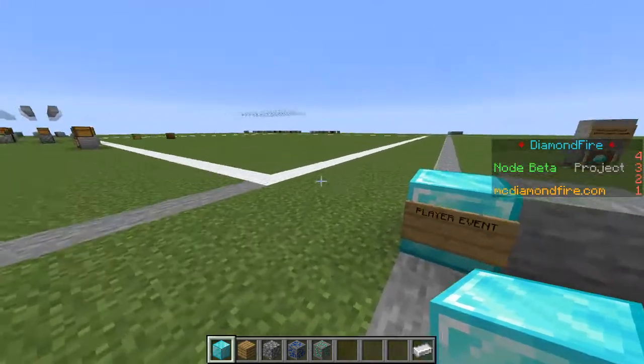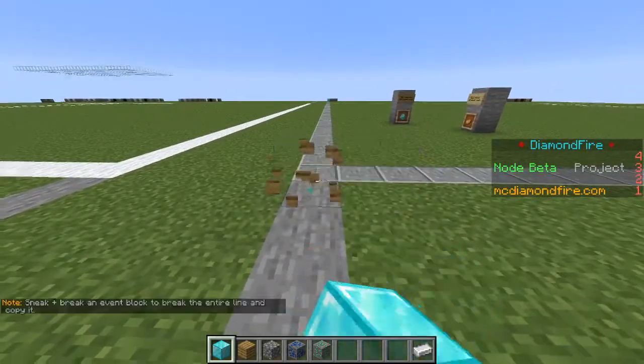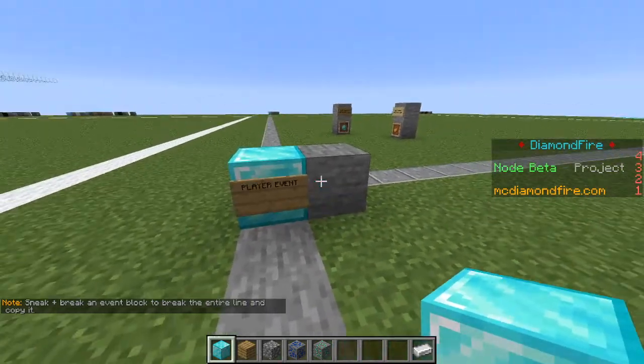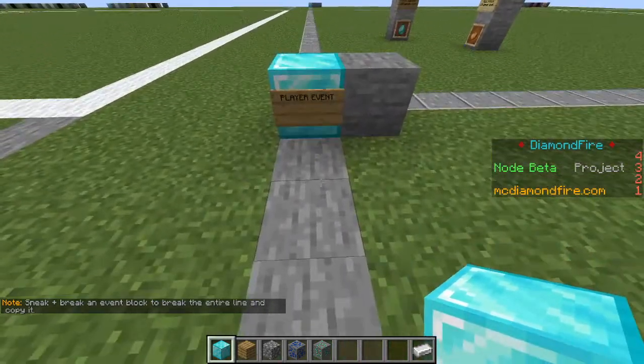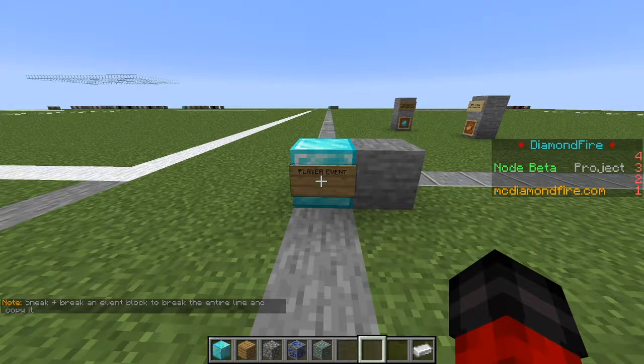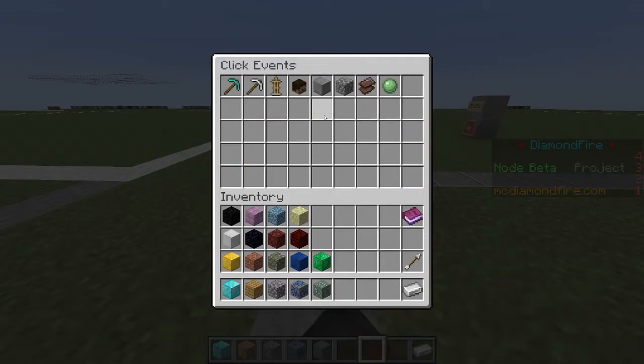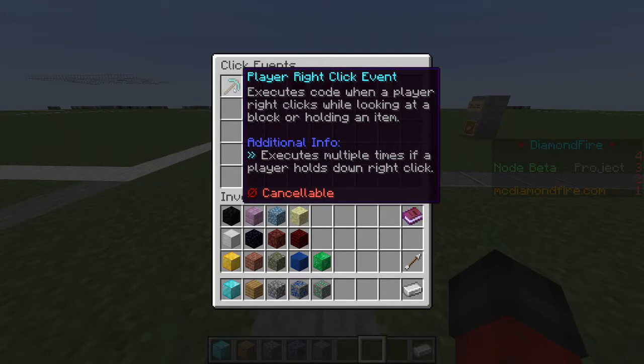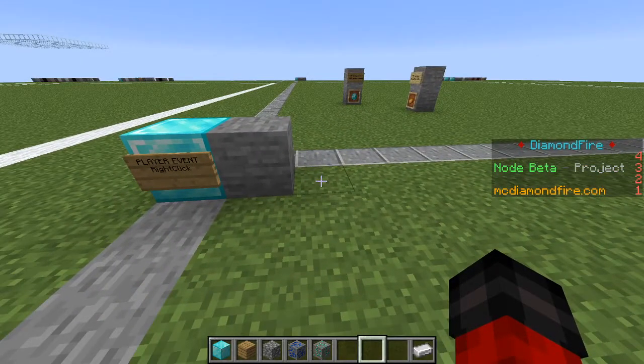You can place these events all the way on the edge if you're concerned about space. I like to place them here just for aesthetic reasons, but if you're really maximizing space, you can place it on the far edge. Now we're going to right-click this, go to click events, and go to player right-click event so we can detect when they right-click on those buy and sell signs.